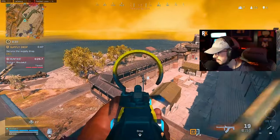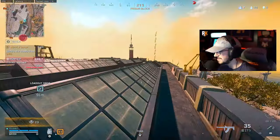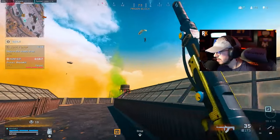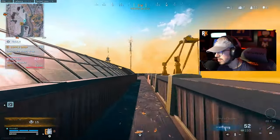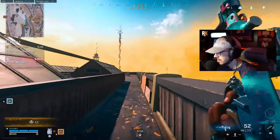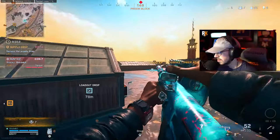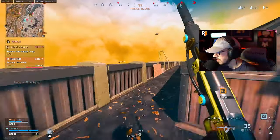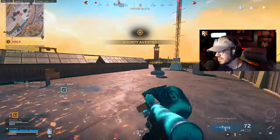Oh my god. I sold — I sold, I brought it, just sold right there, that was bad. This guy is so weird. Literally a three or four-squad lobby holding hands — this is insane. The recoil is so bad, oh my god. Four squads holding hands.